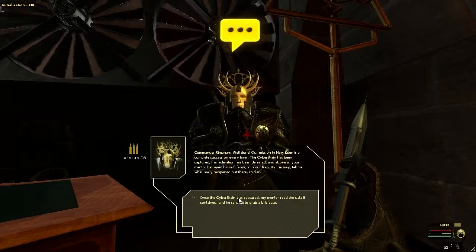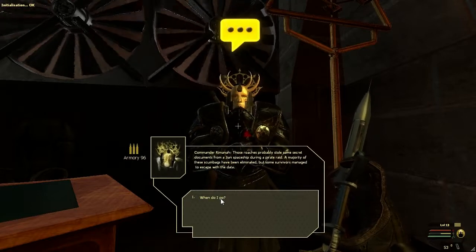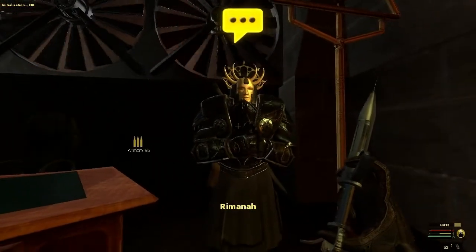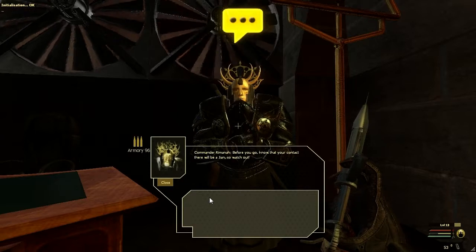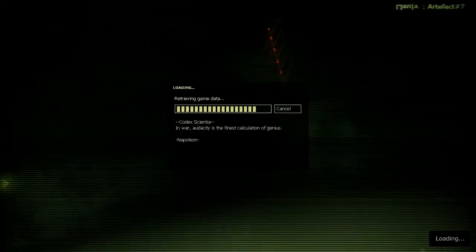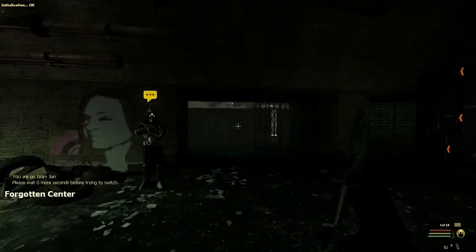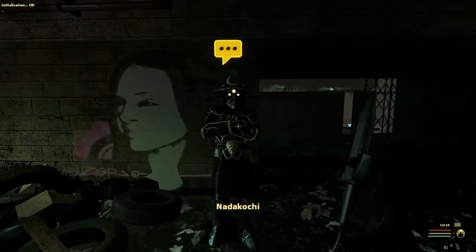Let's talk to Commander Rimni. He basically says that the mentor screwed himself by showing he's a traitor — by looking at the cyber brain — and that the briefcase we got out of the apartments in the last mission has some data with a location for more information. That leads us to an old sewer controlled by the looters. I'm not really sure why the information is there, and with the looters of all people, who are a neutral party in all this, but whatever — that's the game's logic.